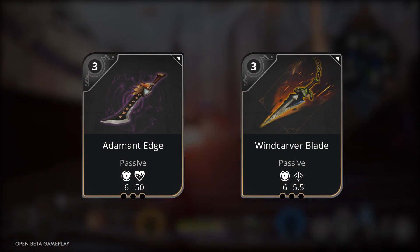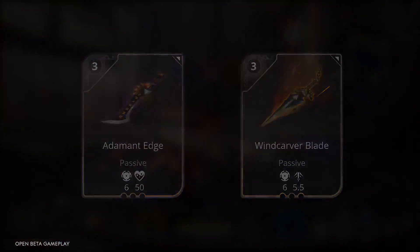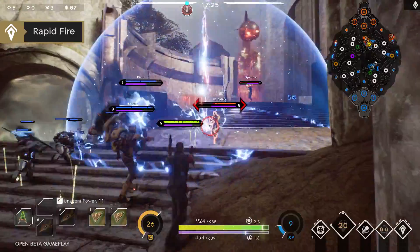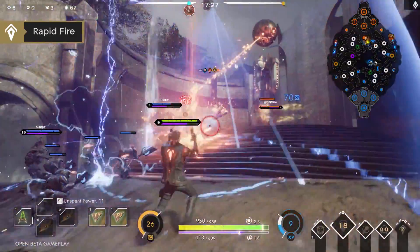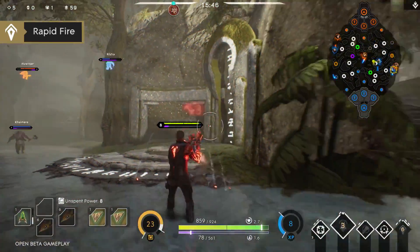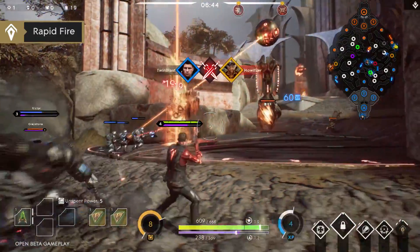Focus on buying cards that increase your power and attack speed. Rapid Fire will fire out three rounds very quickly, allowing Twin Blast to quickly burst down targets. Keep in mind, these fire very fast, so make sure you're lined up to land all your shots.